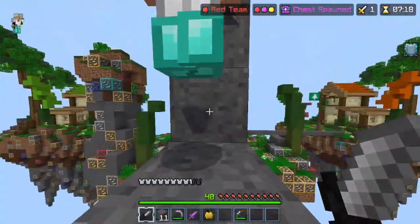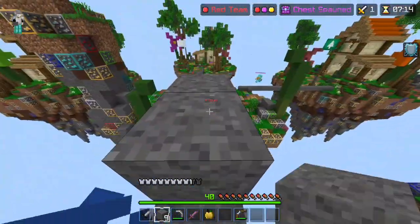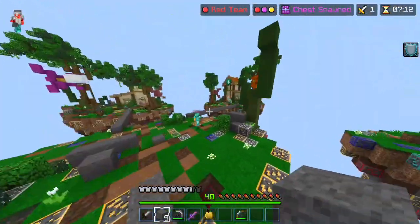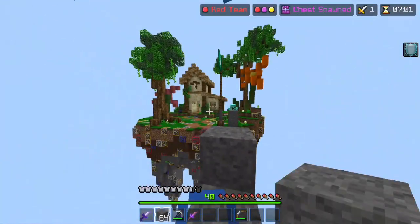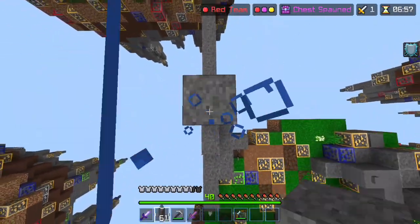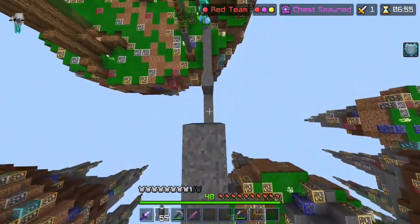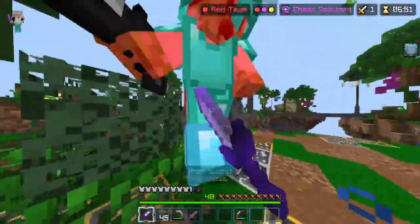Does he have a bow, by any chance? I don't think so. Oh no, dude — he wants nothing to do with this. He's zooming. He's out of here. I think he really doesn't want to die, by the way. I can tell. Using my deduction skills, I can tell that he's really not in the mood to die right now.